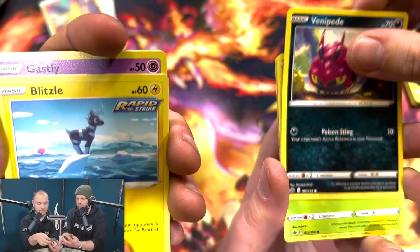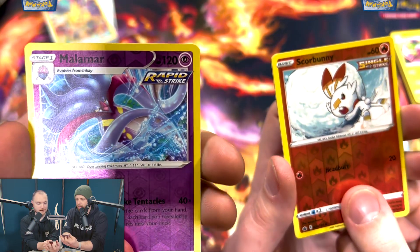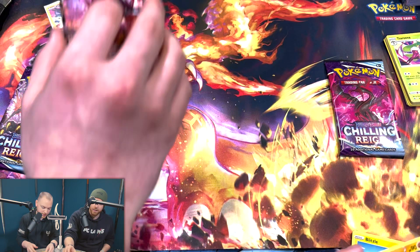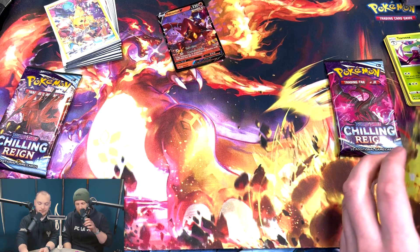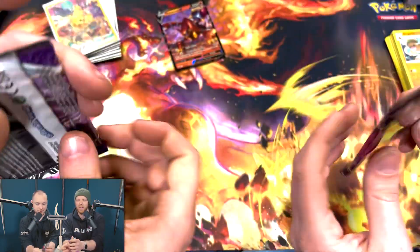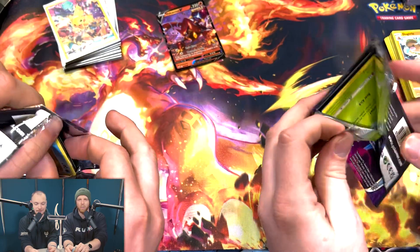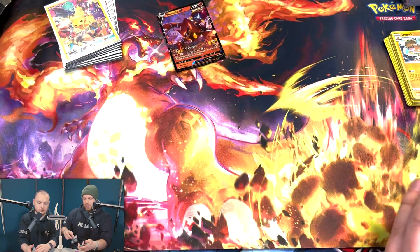Snover, Blitzle, Gastly, Coffin. Ready? Three, two, one - it's another Dugtrio. Volcanion V - not much value in that one. But it's definitely 2-0 to me. Two Dugtrios in three packs. Come on, Galarian Zapdos - love the art. We've got Zapdos versus Moltres. The Galarian forms look so much cooler, I have to be honest - love the originals but damn do they look badass. Still haven't caught them in Pokemon Go though.